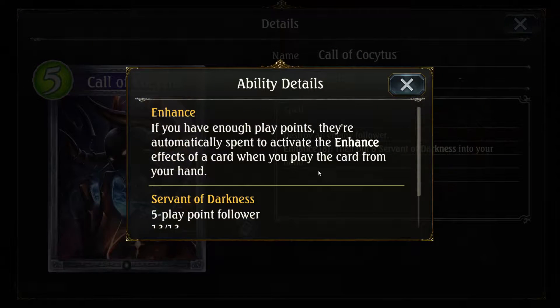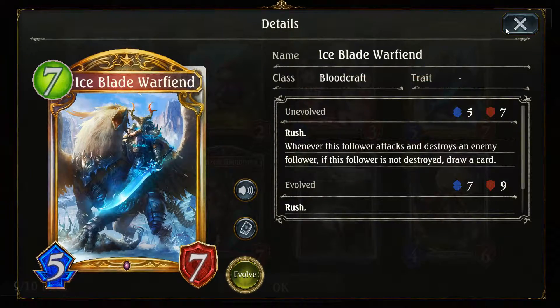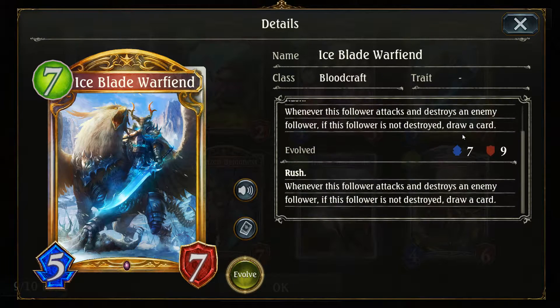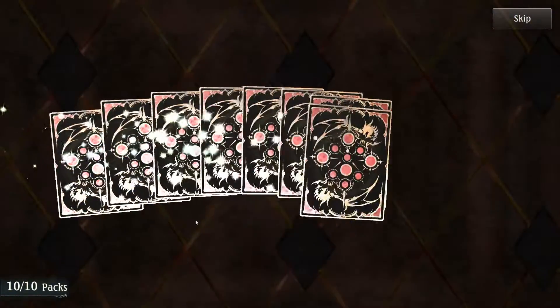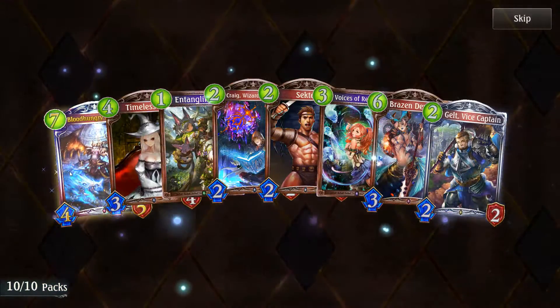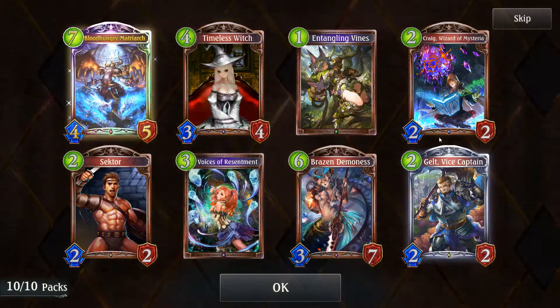This card is just nuts — you get a 13/13 for eight mana. War Fiend — draw. That seems really good. Okay, last pack of this set — another Blood Hungry Matriarch, and it's animated again! I know what direction the game is trying to push me in. That's a lot of emblems I just got.